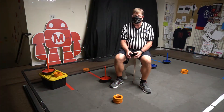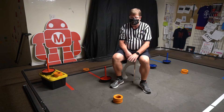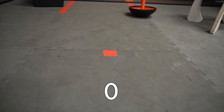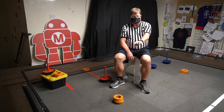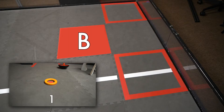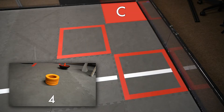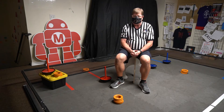After everything is set up and the legal configurations have been confirmed by the referees, we'll do a randomization. That will determine two different things: first, the starter stack will have either zero, one, or four rings, and that will correspond to the target zones. Zero corresponds to A, one corresponds to B, and four corresponds to C — which is where you're going to try to place the wobble goals during autonomous.